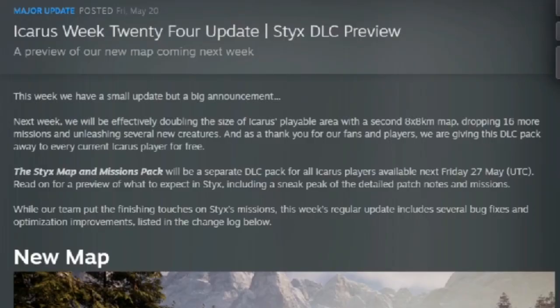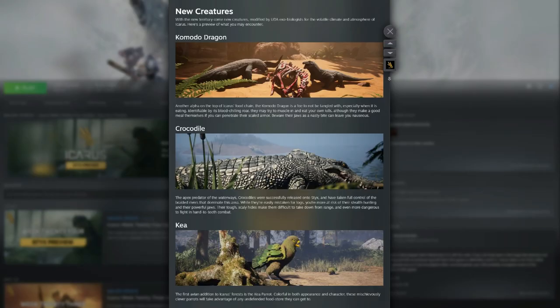The Styx map will be officially available on May 27th. Now let's talk a little bit about the new wildlife that Styx has to offer.